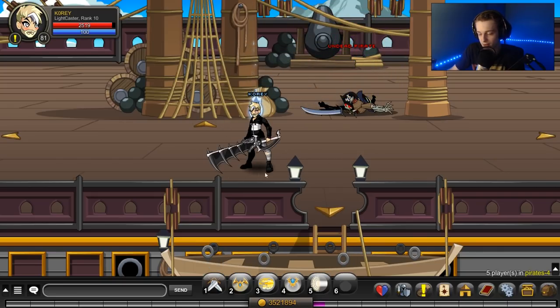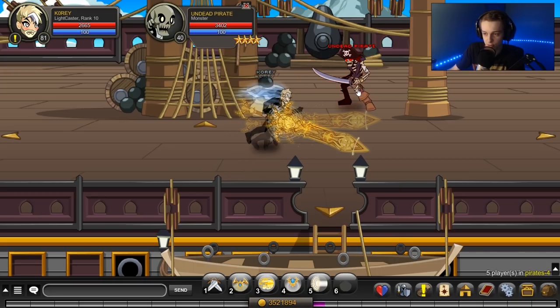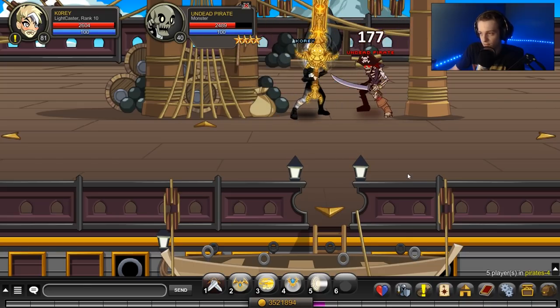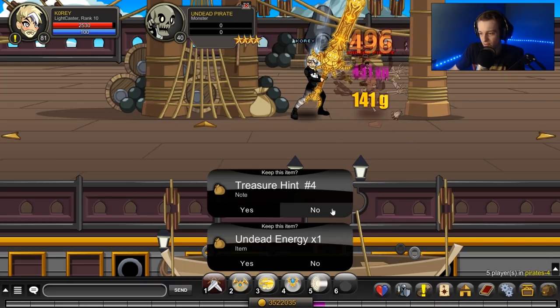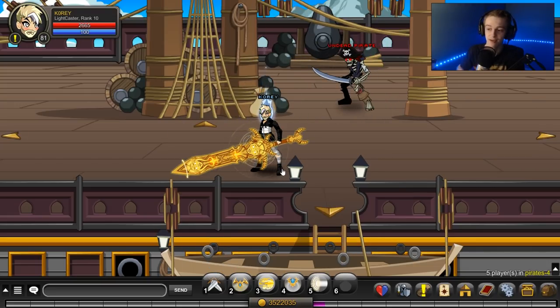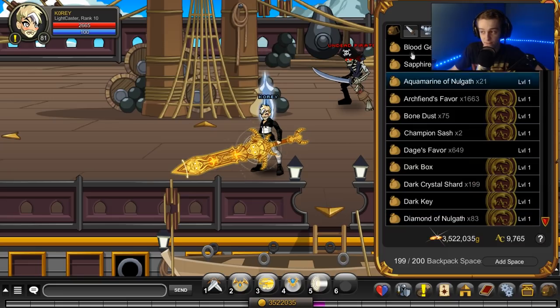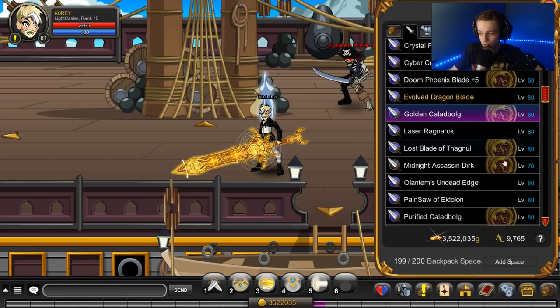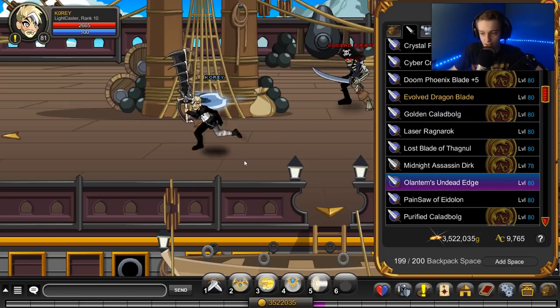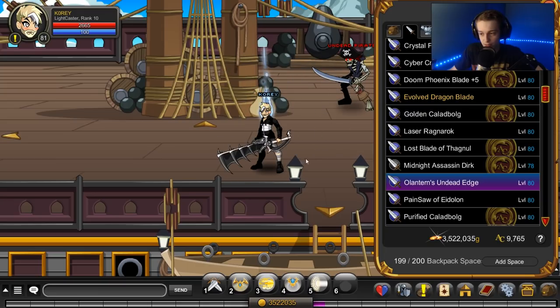That is what we're doing with the new blade. And with the Golden Clad Bug auto-attacking the same enemy: 560, 174, 177, 182 — 585 on the crit. So it looks to be about the same. It doesn't look like it has extra damage against undead, sadly. But you can pick this up at underworld right now.